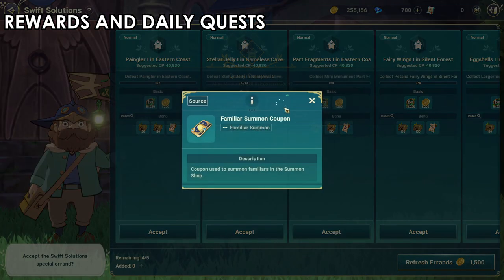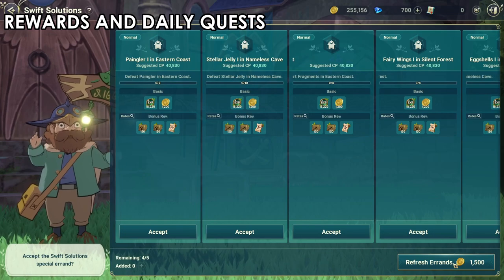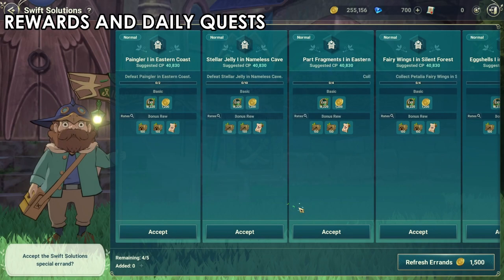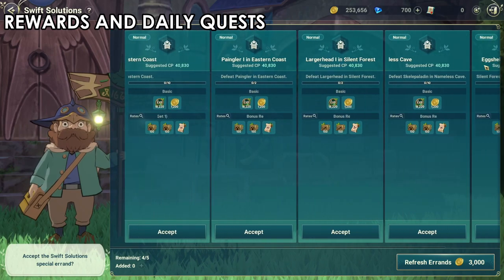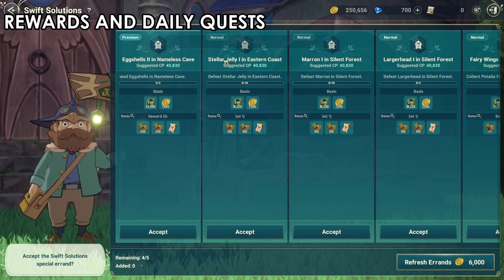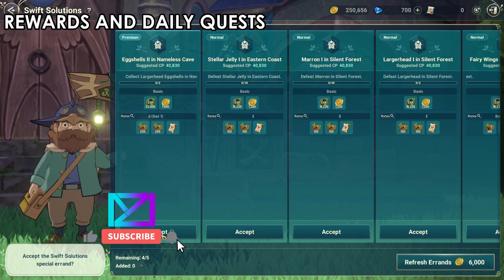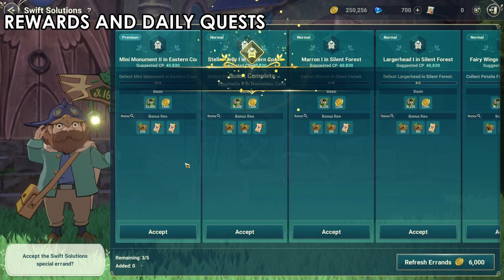If you don't like the Swift Solutions rewards, you can refresh them, but the refresh cost increases with each refresh - starting at 1,500 then going to 3,000 and so on. As you can see, sometimes you get nothing good after refreshing. You don't have to do this. I usually skip the Swift Solutions tasks myself, to be honest.